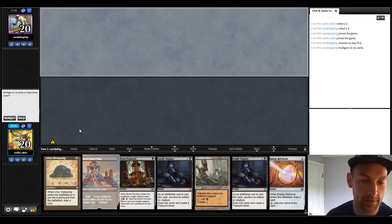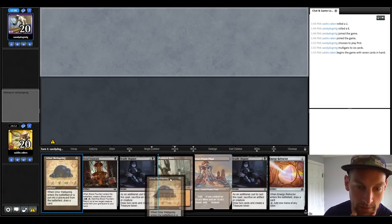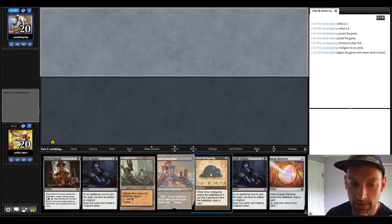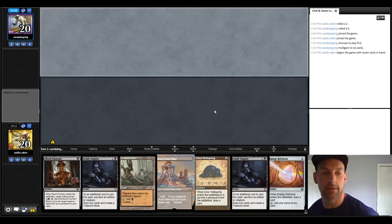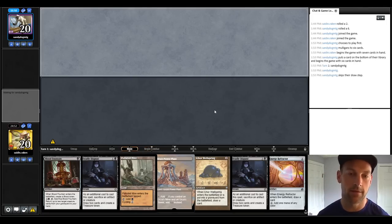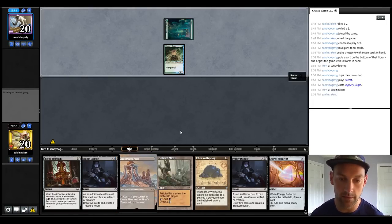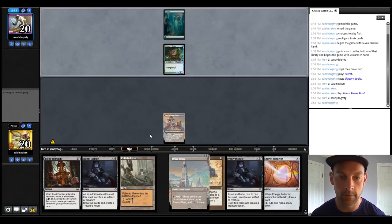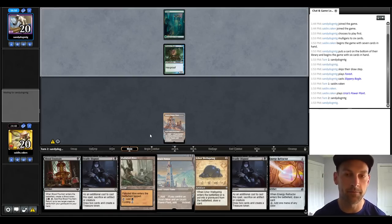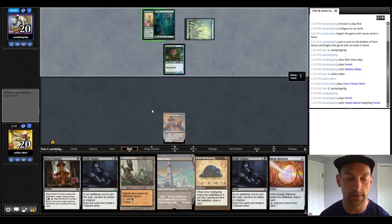Round 4 — our opponents showed up with 17 minutes left. We're going to keep this. Don't know what they're on but we have turn 2 Wellspring into Deadly Dispute. Maybe they're just double Q-ing so much that they don't worry about the clock and they'll just give it to us. But we are 2-1 and so are they. So they're on Vogels. Land, pass the turn. They mulligan to 6. We have 3 Weathers and then we're going to try to go off at some point.